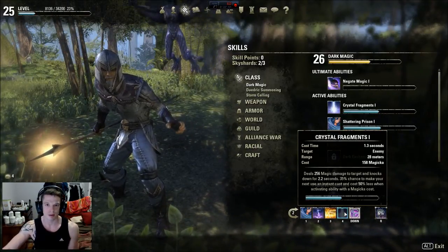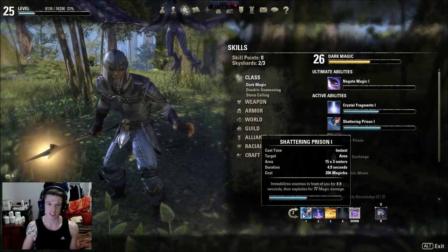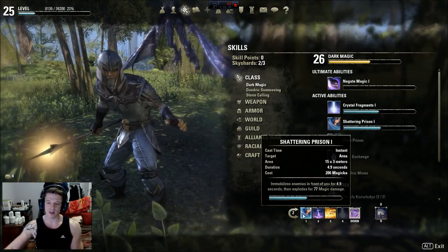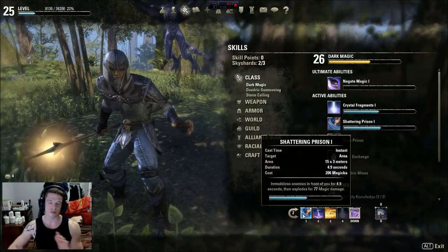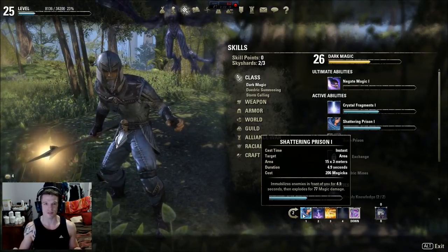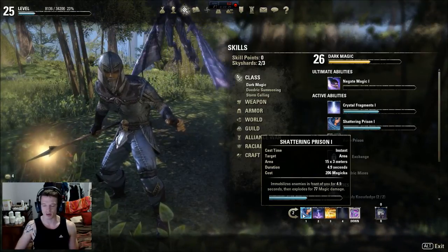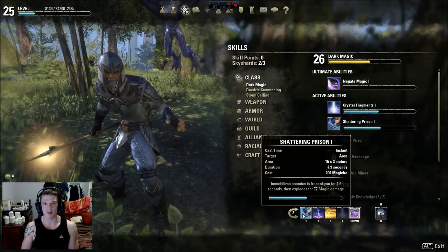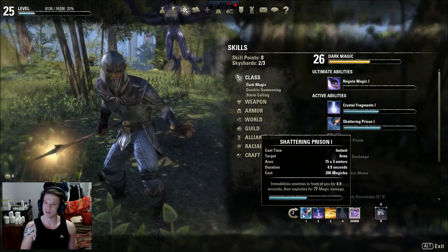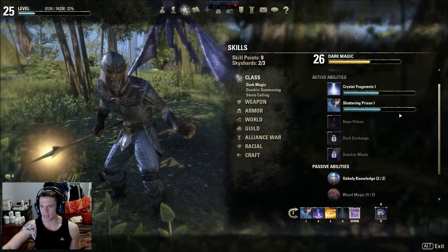The main skill is Shattering Prison. The area is three meters wide and 15 meters long - you can trap everything in there, completely immobilized for nearly five seconds (4.9 seconds), and then it explodes for 77 magic damage. By the time those five seconds are done you've already laid down heavy damage, then just cast another one and freeze them in place.